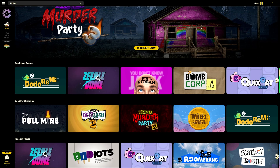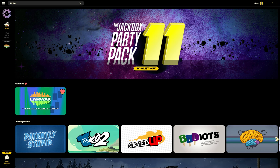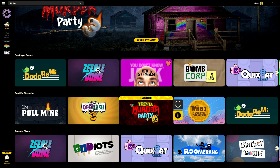The first thing you'll see is the homepage. Here you'll find the latest news from your pals here at Jackbox. You'll also find your favorite games for easy access. My favorite game is Earwax. To favorite a game, simply hover over it and click the heart, or drag the icon over to the left.